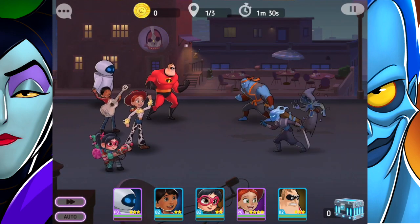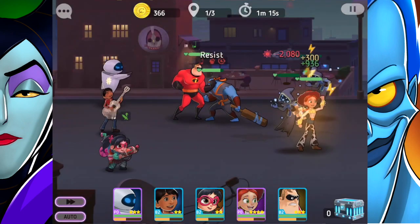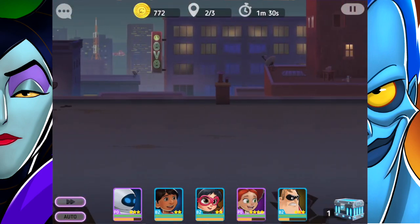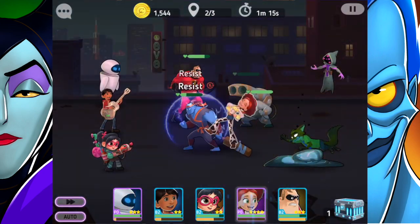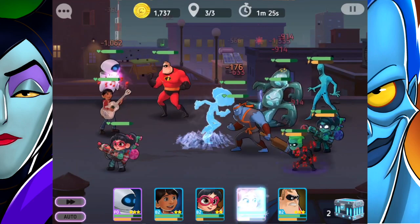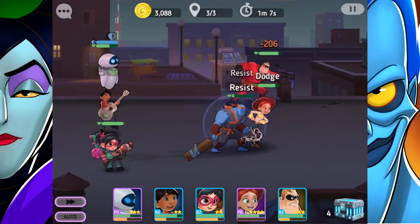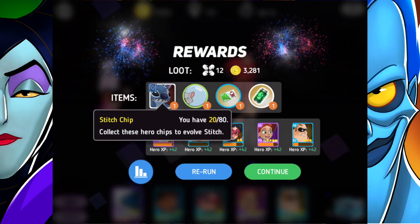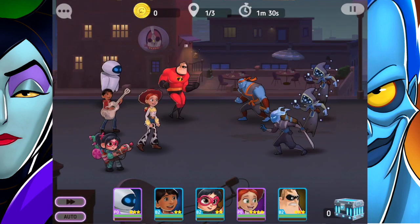I want Stitch on my dream team, but if someone like Vanellope were there and was stronger, I might choose her instead. We've got Vanellope and Stitch as two of my favorite characters in this game. Mickey Mouse is amazing too, but there's something special about the more unique Disney characters — you just want to choose them. Oh, I got a Stitch chip! I'm at 20 of 80 — getting closer!